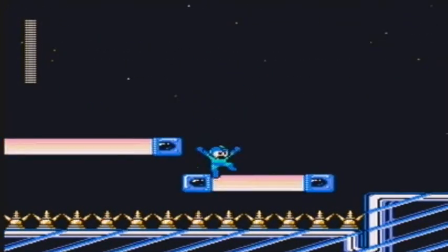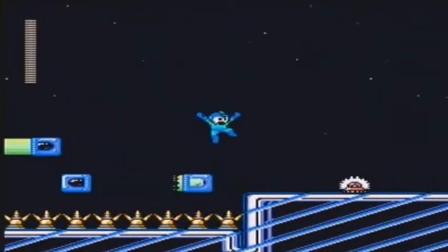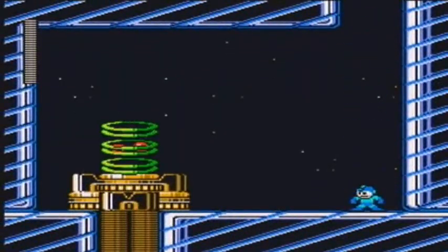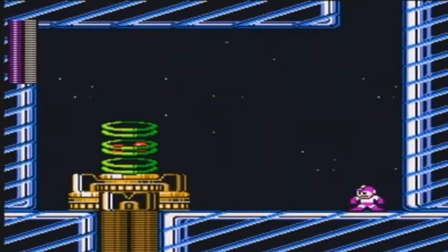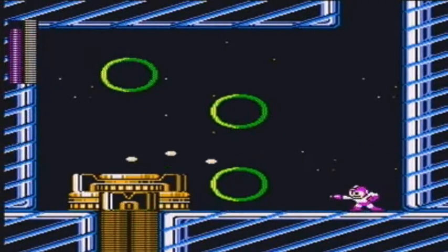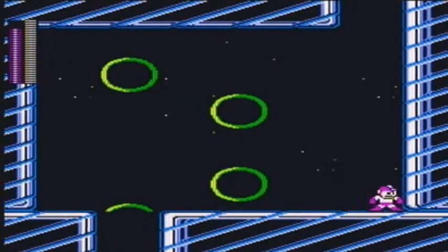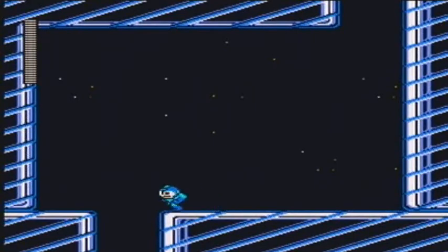Now we're introduced to spike pits across these disappearing rainbow platforms, so be a little cautious. And now another mini-boss - this stage is just full of them. This ring enemy can only be damaged when he launches his rings at you. So I just use Time Stopper because it's easier to just freeze the rings in place and then shoot him.